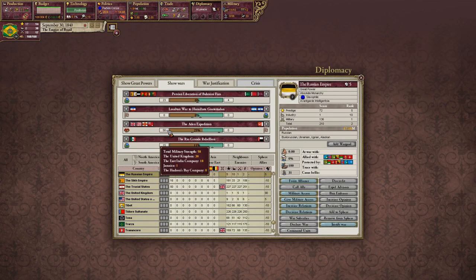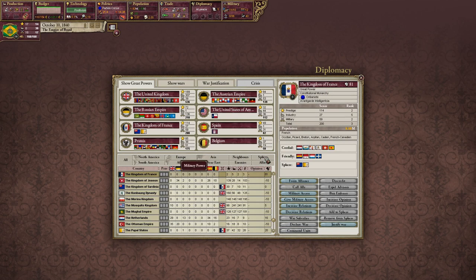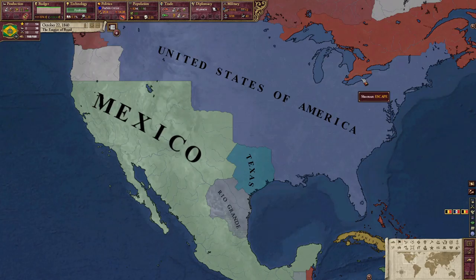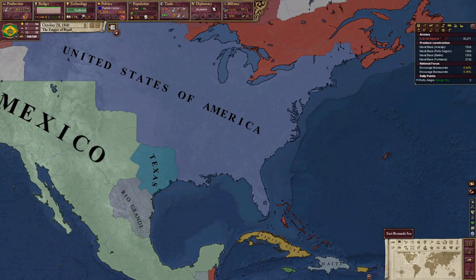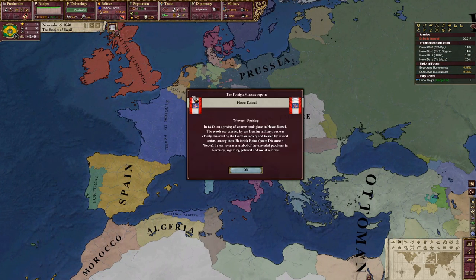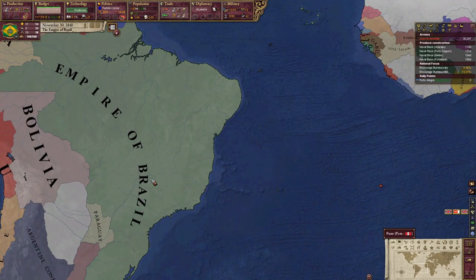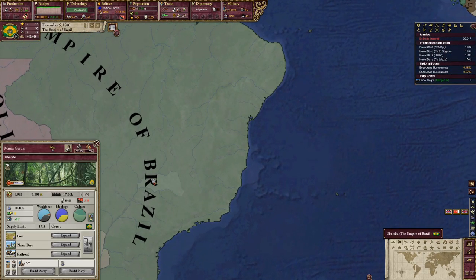Let's go ahead and increase relations with everyone. Oh whoops, Russian Empire — sure, no harm no foul. I've heard that in HFM there's a special thing where if you play France or France becomes OP and takes the Rhineland, all of Germany will unite under one country and become like the German Confederation, which sounds incredibly amazing if you play as them.